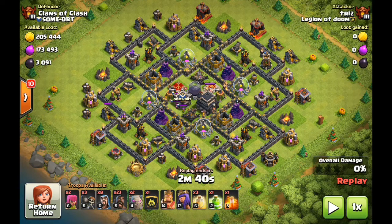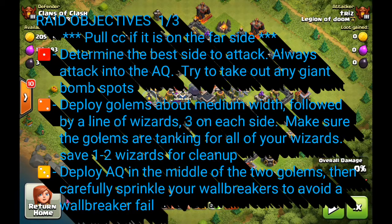After the archer queen, the clan castle, and at least one expo is engaged or about to be taken down, bring in your hogs. Make sure that when you deploy your hogs, you do it in a horizontal line adjacent to the kill squad. Once you get better at using hogs you can do a more targeted release — generally about three to four hogs per defense — but until then, go with the bread and butter: a horizontal line. Don't drop them all in one spot; spread them out in a line adjacent to the kill squad.